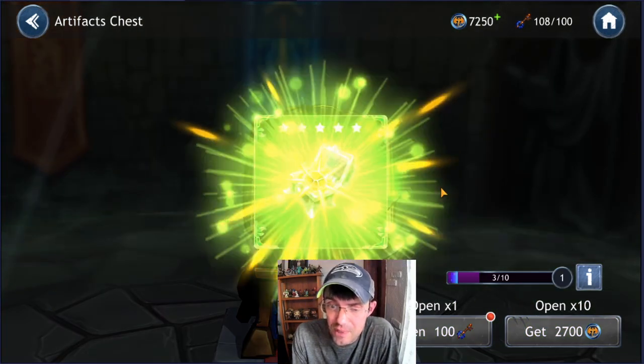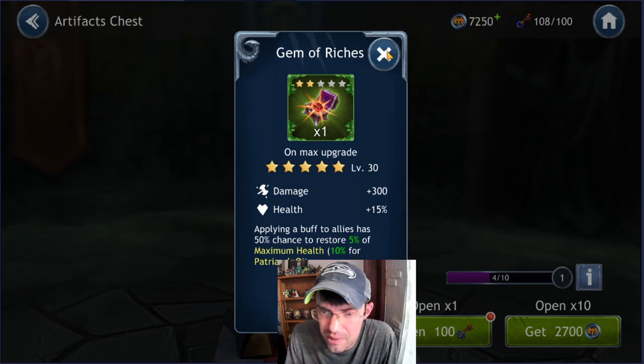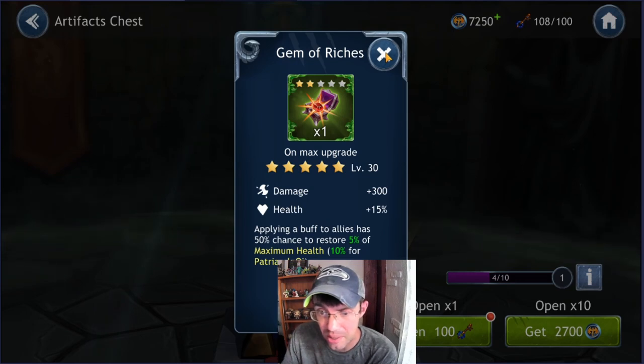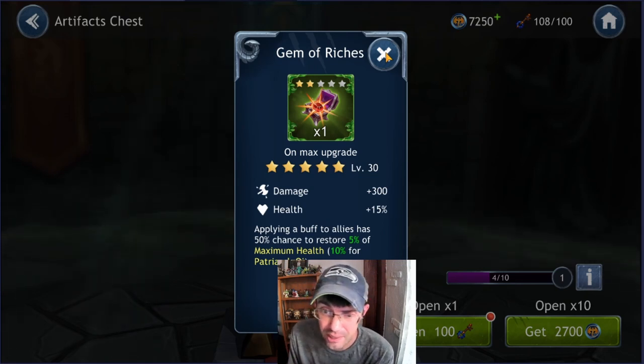Next chest, we got a green: Gem of Riches — applying buffs to allies has a 50% chance to restore 5% maximum health, 10% for Patriarch Chi. Gives damage and health. We touched on this one already — same process as the artifact we put on Patriarch Chi. You want a buff dealer. Ring the Unseen constantly buffs herself and under a Kin Lee lead, max health is fantastic. Any defender applying a taunt gets a 50% chance to restore max health. Foul is also a good candidate since she gives out dodge increases and is squishy — under a Kin Lee run team this benefits her quite a bit.